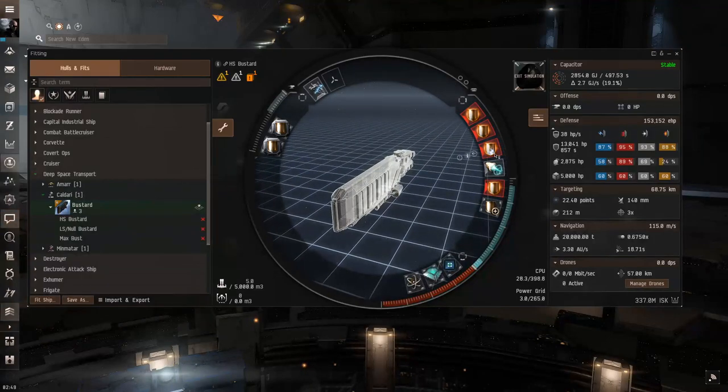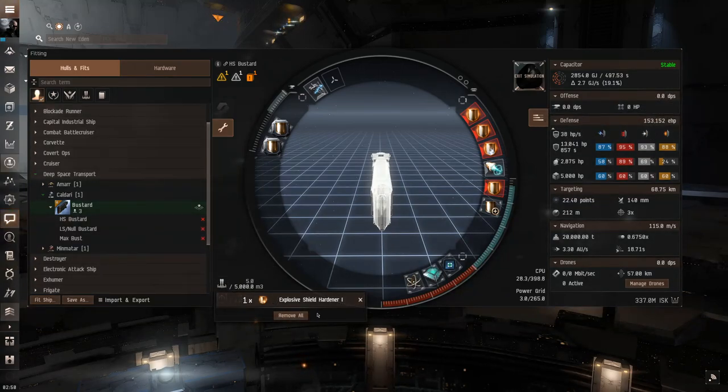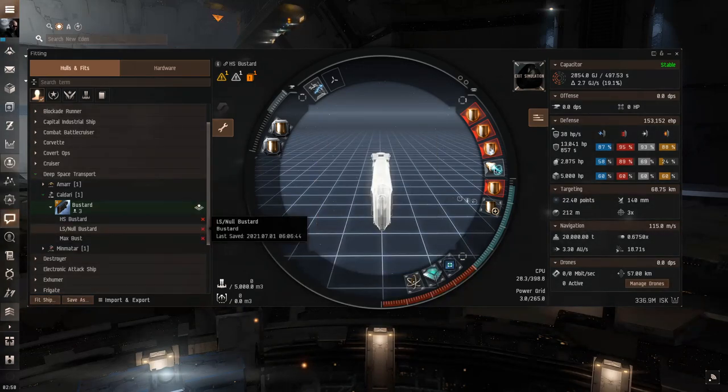I prefer having fewer modules to overheat in general when getting ganked, but the DST is a bit different because the overheating bonus is so strong. In the low slots we have a damage control and a co-processor to provide enough CPU to fit the other modules — mainly the large shield extender. We also have a power diagnostic system for extra power grid plus a little extra shield HP. There's also a random explosive shield hardener in the cargo that I'll be sure to remove.